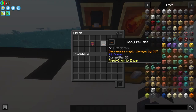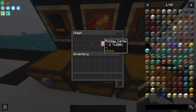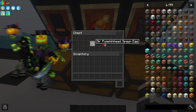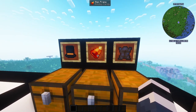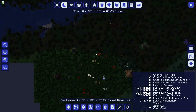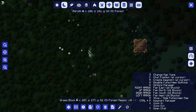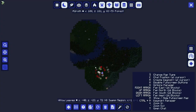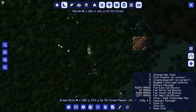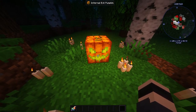The next item is Holiday Candy. You get it from Sir Pumpkin Head. To find him, you need to locate the Infernal Evil Pumpkin structure. You can find it by turning your map to night mode and looking for this kind of structure - it should be easy to spot. As you can see, it's not far from our spawn, but usually you might not be so lucky. To spawn the boss, you just break the pumpkin.